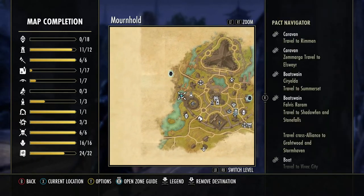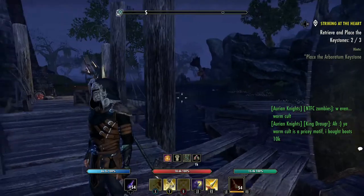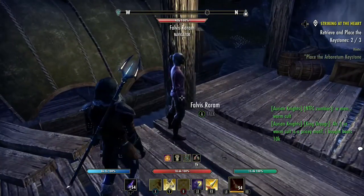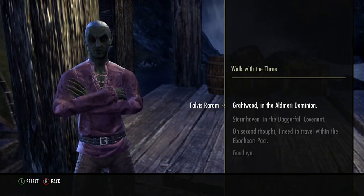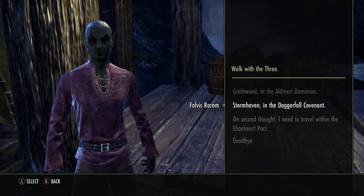Now I decide I want to go to Wayrest. We need to find a boatswain that'll take us to Wayrest — that's going to be Favis Raram. This one will take you to Somerset, and this one will take you to Wayrest, so let's select him. If I want to stay in the Ebonheart Pact, it'll take me to Shadowfen or Stonefalls, but we want to go to Stormhaven in the Daggerfall Covenant.